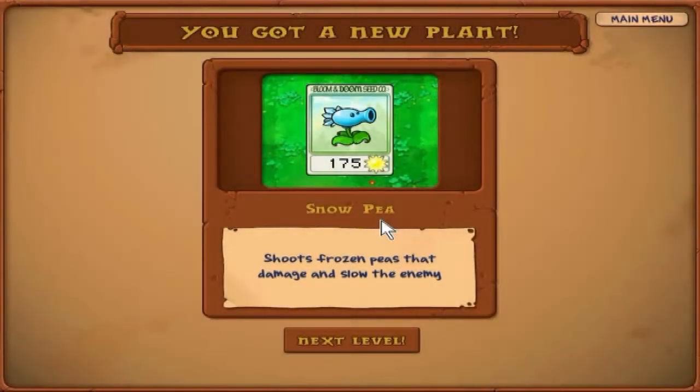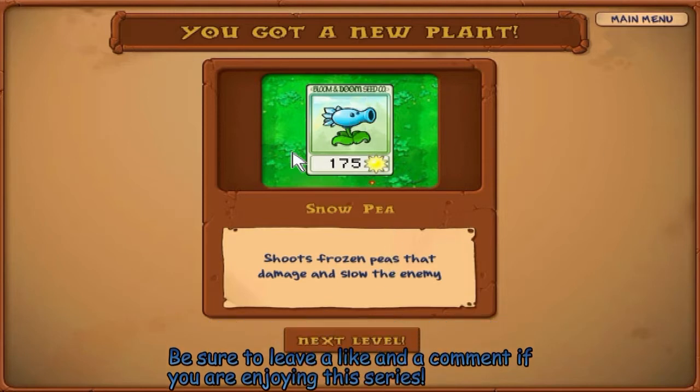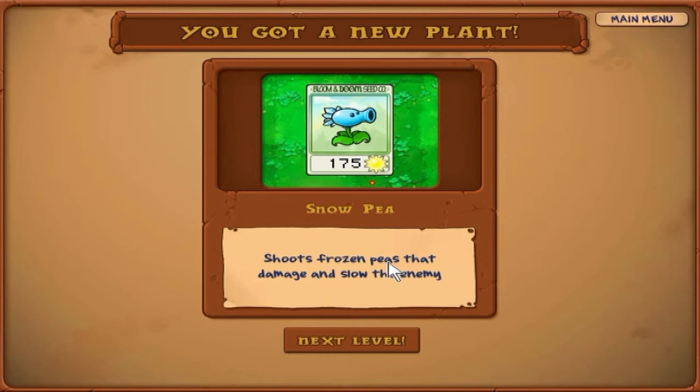Hey everybody, it's Just101 and we are back for more Plants vs. Zombies. In the last episode, we got through three levels, played a minigame, showed off all the new plants, and we just got this new plant called the Snow Pea. We don't really know what it does — well, I do, but you guys don't.